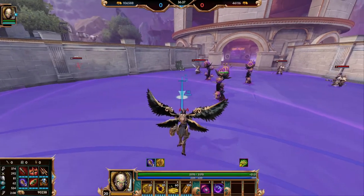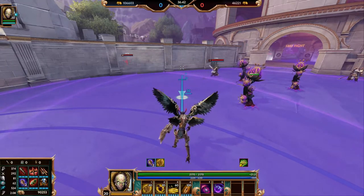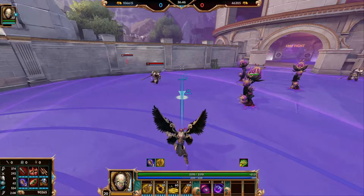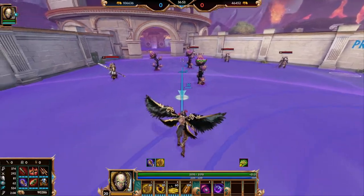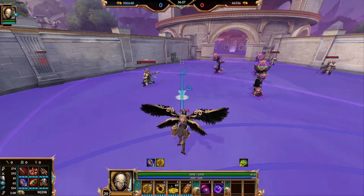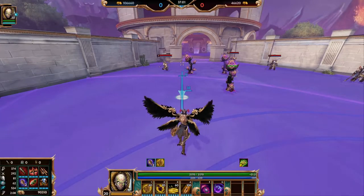Another thing with Amuzan Cobb — you have to be landing your abilities. If you are bad with your aim, I do not recommend you play him. I think that goes with most ADCs. If you cannot land abilities, just go with a melee god. You're going to have a tough time with Amuzan Cobb. You're going to get killed over and over again and you're going to feed, and your teammates are going to be pretty upset.